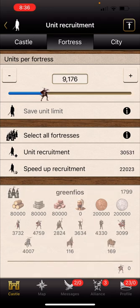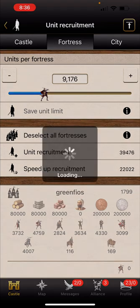You can set limitations. In my fortresses, I don't want to have any more than 9,000 swordsmen, so I set the limitations there and then I'll recruit 40,000 naturally. For castles I really don't set limitations because when they get into fortresses you'll have plenty of room to expand and grow. But for fortresses and cities I like to set limitations.